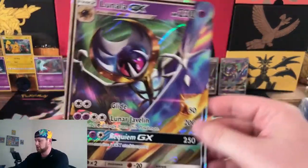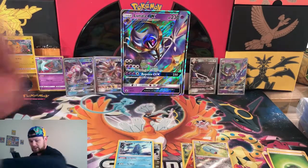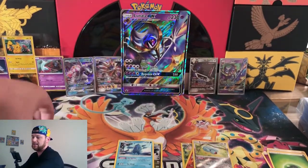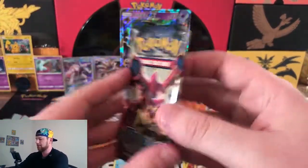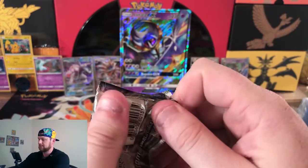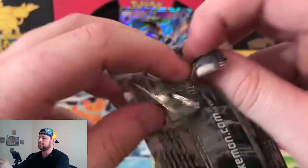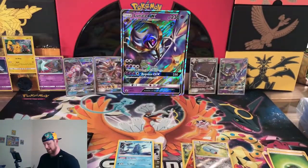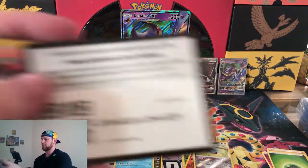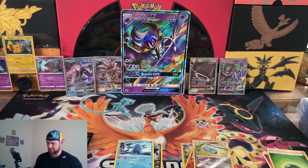Giant card. Beautiful. So we'll put that over top since we've moved on to the next box. Same thing as last time — we'll do a Celestial Storm sandwich with Forbidden Light in the middle and Steam Siege up front. Alright, see if we can top the last box. Last box had two hits, so we're going to need two hits. Maybe a full art to match the other box. We'll see. I doubt we'll top it, but hey, we'll see.